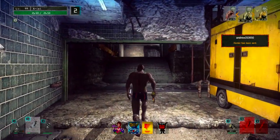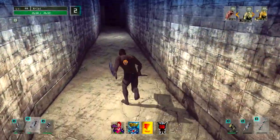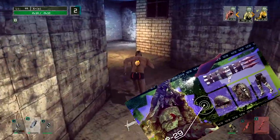Hey guys, welcome to Let It Die. Currently in Let It Die there are these events called the Yotsuyama Chargers. These chargers have a chance to drop their gear set. Some of their gear is kind of crap in my opinion, but their weapons specifically seem to have a place.